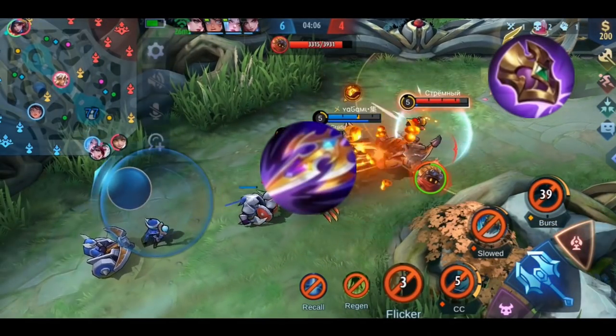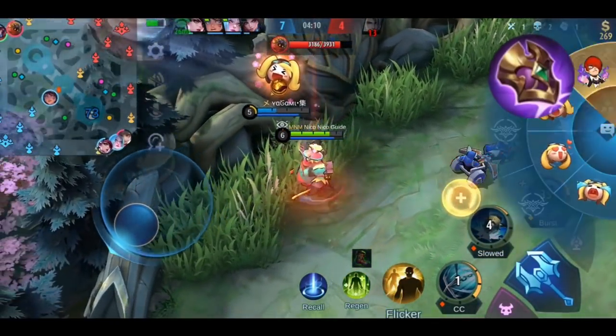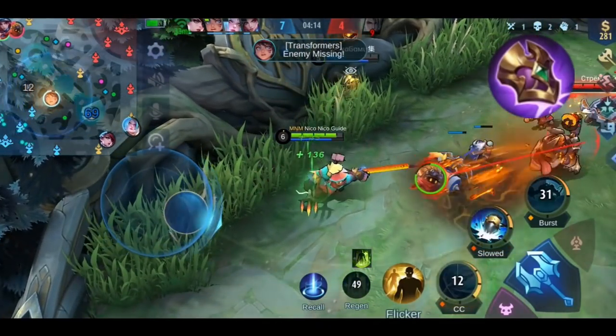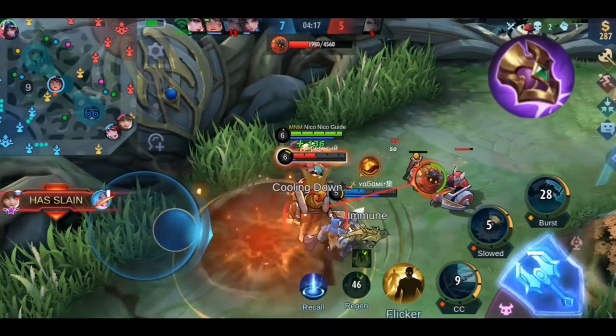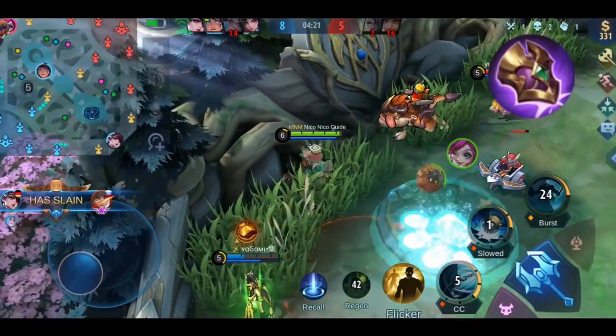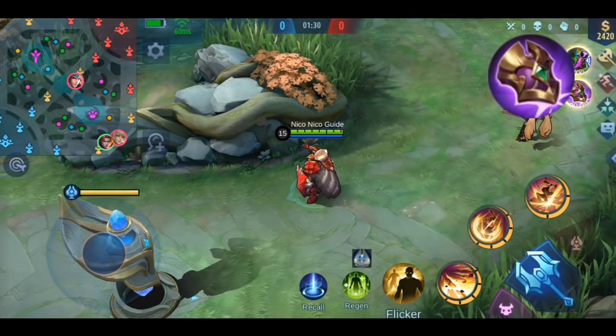The anti-heal effect is a bit different to the Life Drain effect of Necklace of Durance and Sea Halberd, since you don't need to deal damage to an enemy to activate the effect — you only need to be near them. If an enemy hero is already affected by the Life Drain effect from one of your allies, this effect will not apply to them, so you can stack the Life Drain effect with the effect of Dominance Ice.